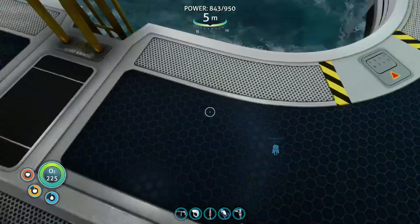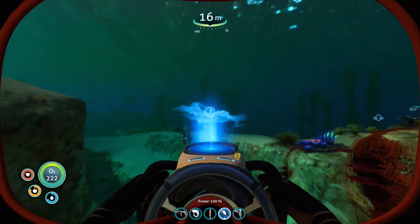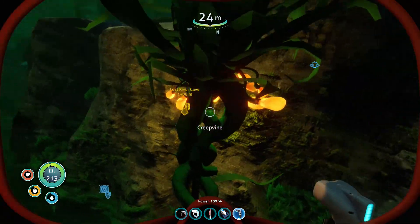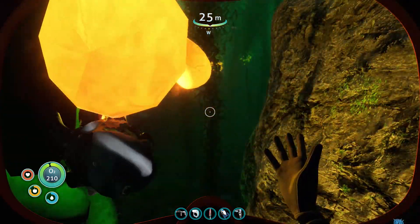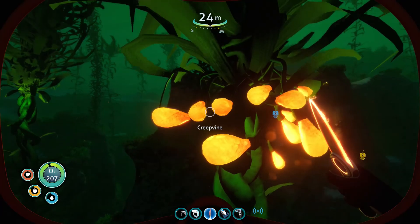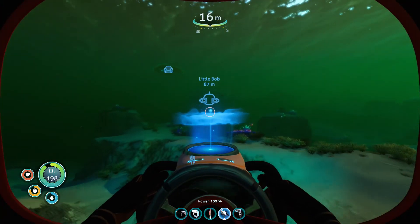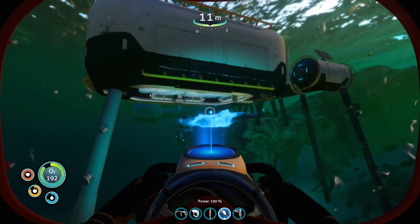I just need to go back to the little creepvine area and get that, which is over here. I'm not going to bother taking the seamoth — we can literally just glide over here, no bother at all. Oh hello, get out of the way cuddlefish — he's stopping me doing what I want to do, but he's still cute. Right, quickly get these ion cells made.